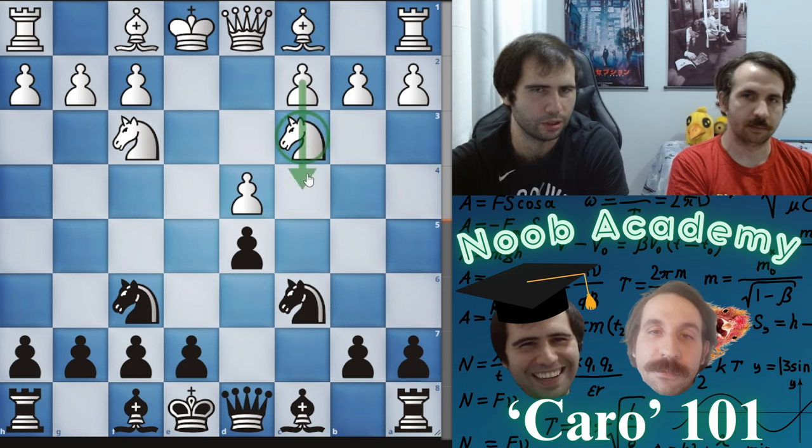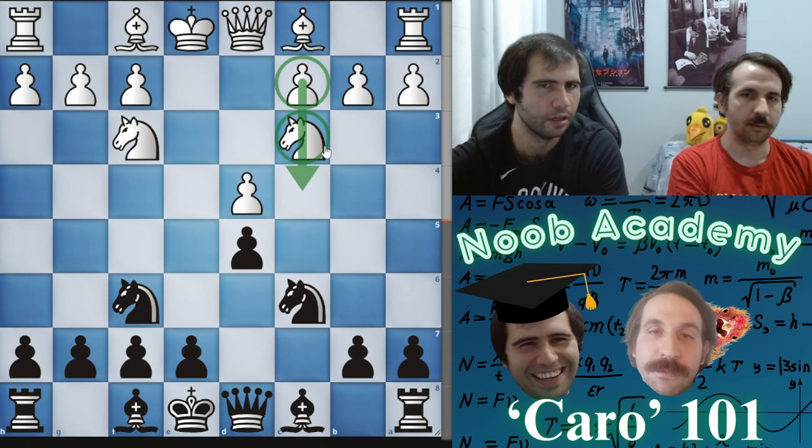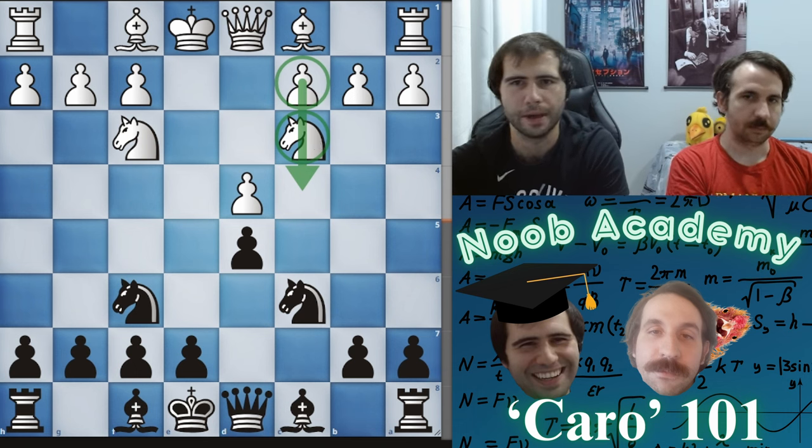A lot of people are putting their knight on c3, but positionally this is actually bad. They would want their pawn to be on c4 to fight for the d5 square. Given where it is now, they can never really play for c4 — they would have to move the knight, push the pawn, and move the knight back. That would be too mechanically difficult.